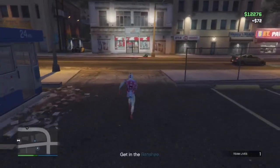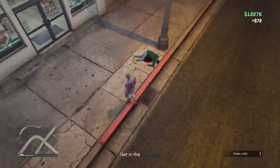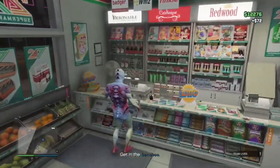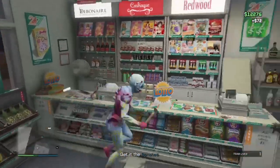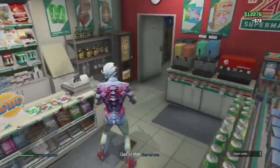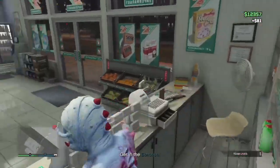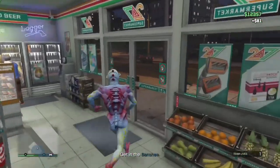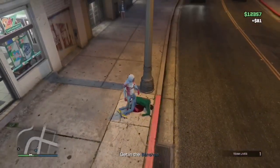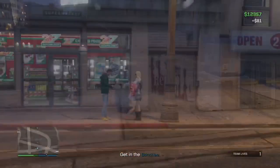A word of advice though — come into the store with a melee weapon. Don't run into the store with pistols shooting the cash registers because the cops are not playing that shit. They're going to be on you quick — if you come to the store shooting the cash registers, they're going to start coming after you. Then you're going to have to escape the cops again, and you don't want to do all that. You just want to come in, hit the registers, and then leave. Run around the arrow and then come back.